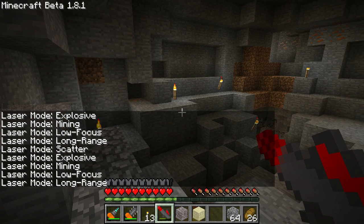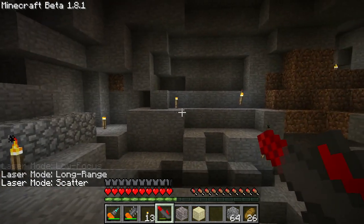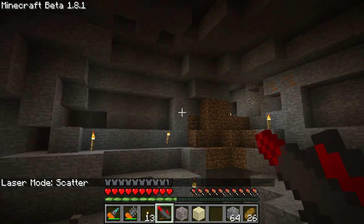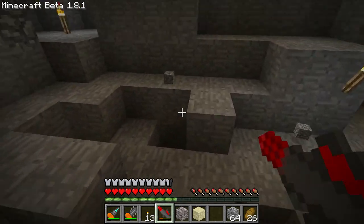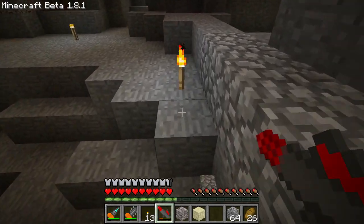The long range only has 8 shots. The scatter has 4 shots, so it uses a lot of energy. It'll shoot out a huge area, about a five-by-five of lasers, but they don't take a whole lot of blocks out when it does it, so it's mostly just a big waste.